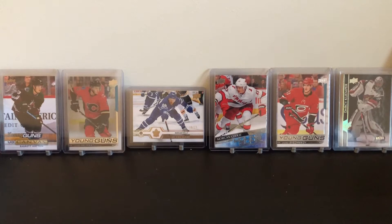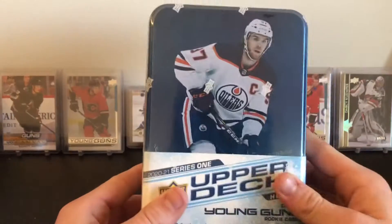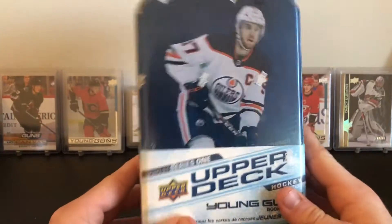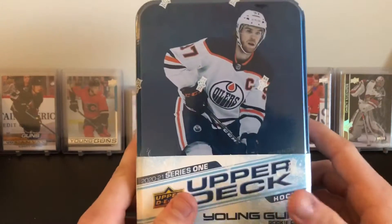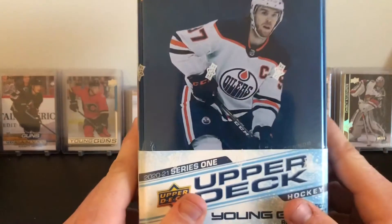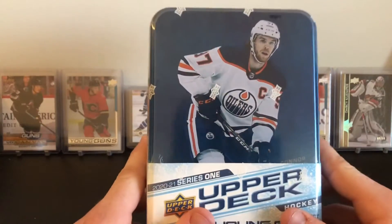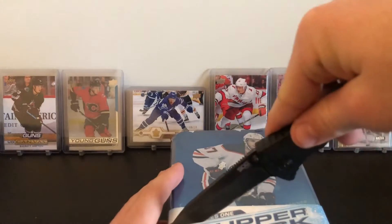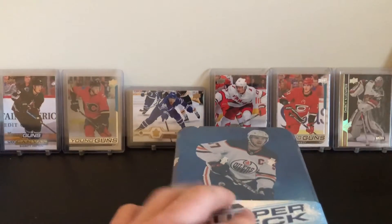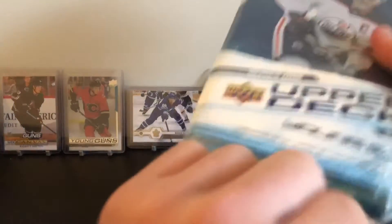Hey, how's it going guys, welcome back to another video. Today we have another 2021 Series 1 tin — probably going to be the last retail product I open of this for a while. I really want Zaggy Duelin or Lafrenière — Zaggy Duelin is really one I'm hunting for my collection, but I would be happy with the Lafrenière.